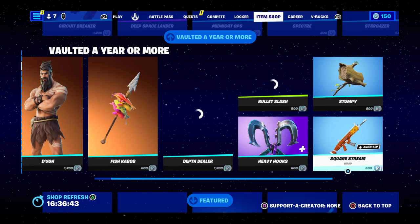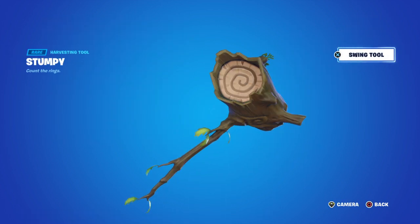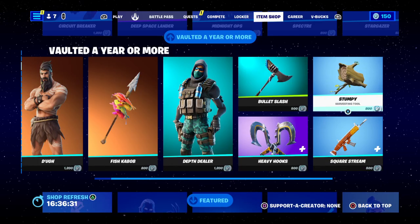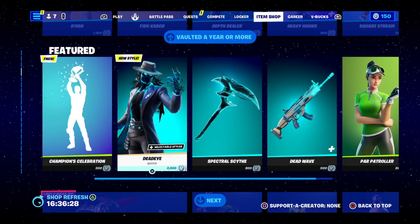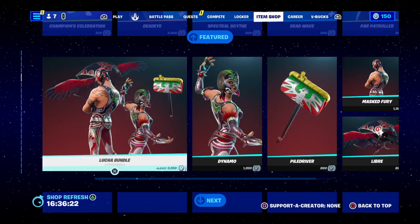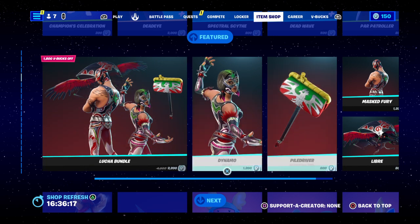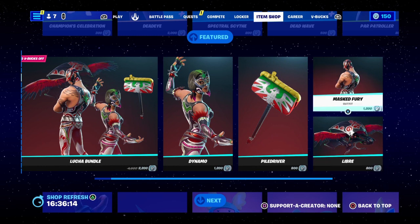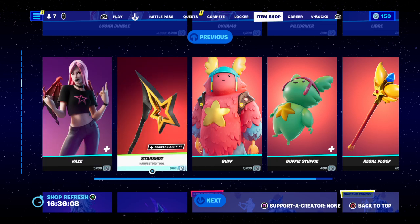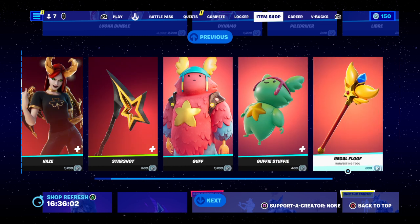That's 500 V-Bucks. Next you've got Stumpy for 800 V-Bucks — this will work well with Groot or any trick-or-treat theming. You've got Spectral Side for 800, Dead Wave, and then Power Patrols for 800 V-Bucks. You've got this bundle for 2,000 — Domino — then Driver for 1,200, the Hounds tool for 800, the glider for 800, and the Master Viewer for 1,200. Hateful is 1,500, Short Tough for 500, Gulf for 1,002, and Gus Stuffy for 400, and Wiggle Roof for 800 V-Bucks.